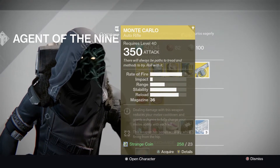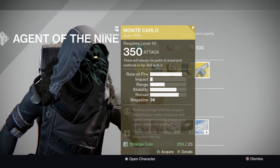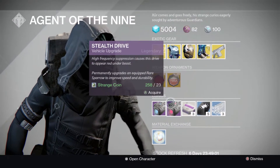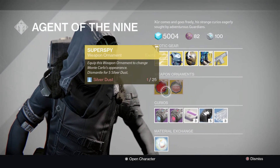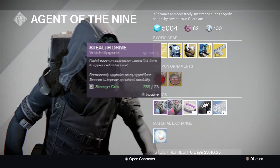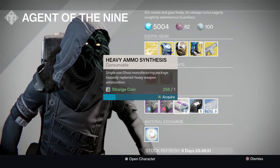I'm gonna have to pick all three of these up, I think. Then you've got the Monte Carlo, obviously one of the better weapons in Year 3 at the moment — considering the auto rifles in that category, the Monte Carlos actually all got a buff. So yeah, pretty good Xur stock to start off Rise of Iron. And plasma drive, stealth drive — heavy ammo — I'm gonna have to buy a load of this, actually.